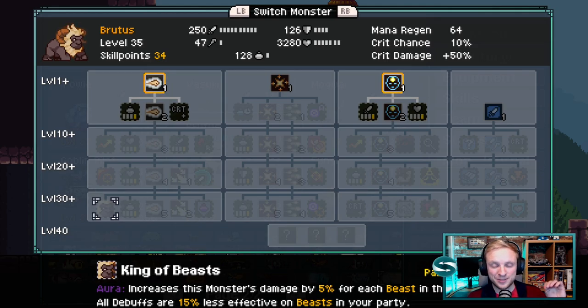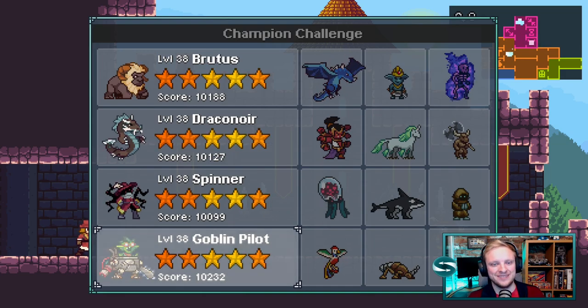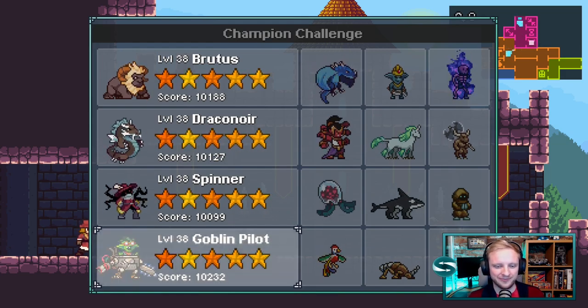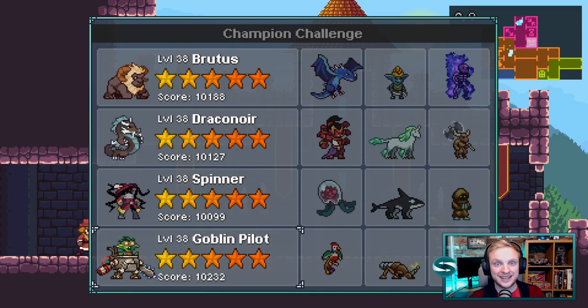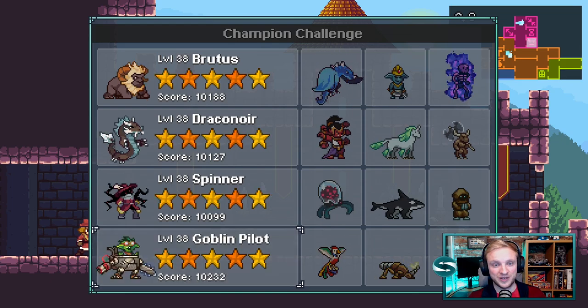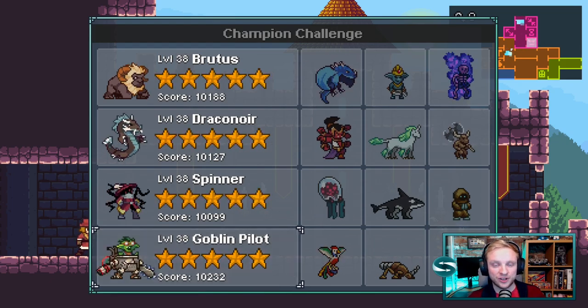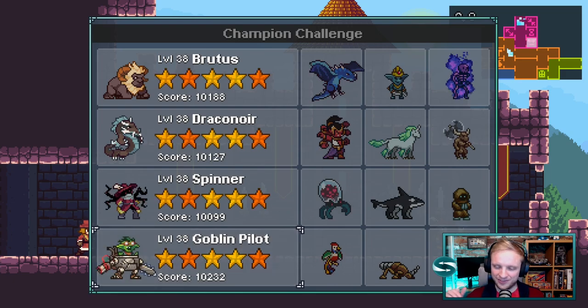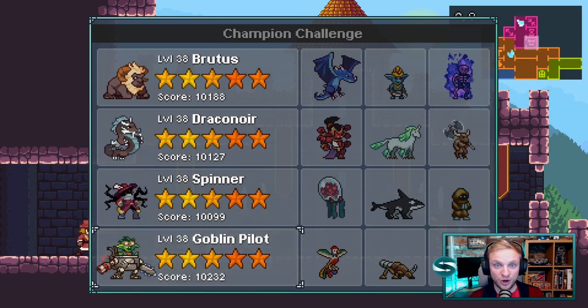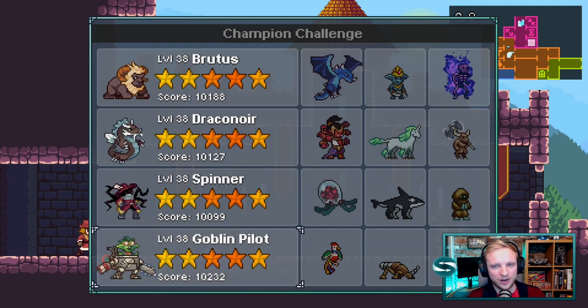So today we're picking a team specifically for 5-starring Brutus. I've used this team to 5-star a number of them within the champion challenge already. Because we're taking these on within the champion tower, we can afford to be a bit more aggressive so we can get more damage out. And if it all goes wrong, if the crits don't end up our way, if the wrong monster gets hit, we can just do over quickly and go at it again. This way we'll get a quick 5-star.